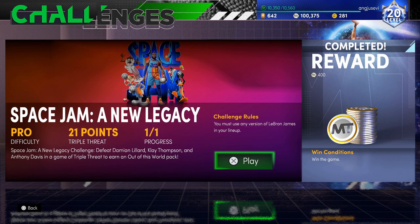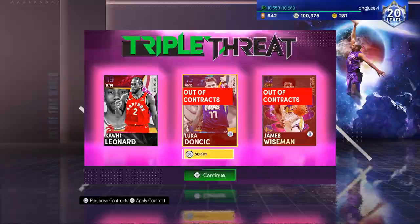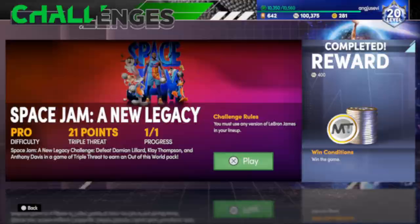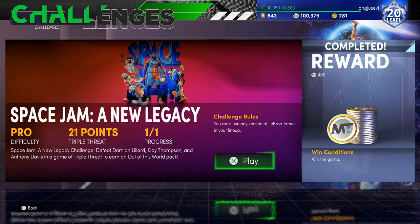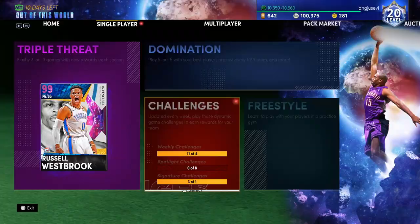You also get an Out of This World pack, and to be honest, if you pull anything from it — even a ruby or a sapphire — you can quick sell it or sell it on the market for a profit and get yourself to at least 2,000 MT. Some of you guys might even do this challenge, get the pack, and literally make 100k from it if you pull an Invincible or a GO card.